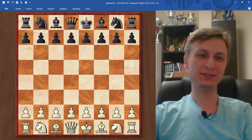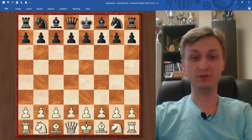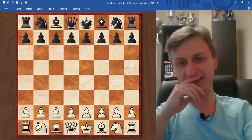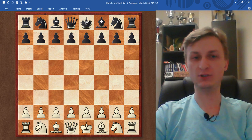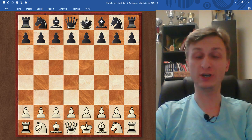Hi guys! I wanted to share with you one positional masterpiece that was played by AlphaZero in his match against Stockfish. There's no point in checking it with the engine because Stockfish was playing on a supercomputer. I would like to take a look with a human eye on how AlphaZero played fantastic positional chess and ended up with a kingside attack. I really love this game and I hope you will enjoy it together with me.